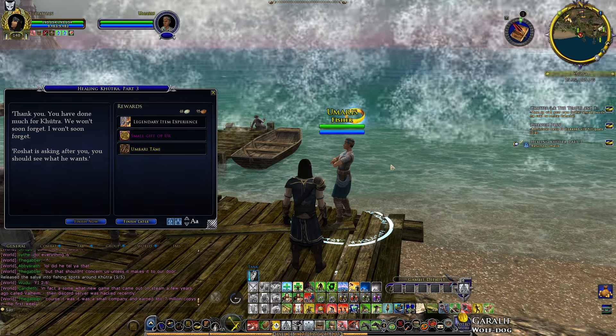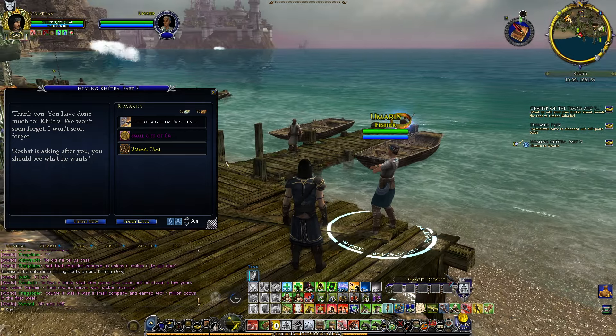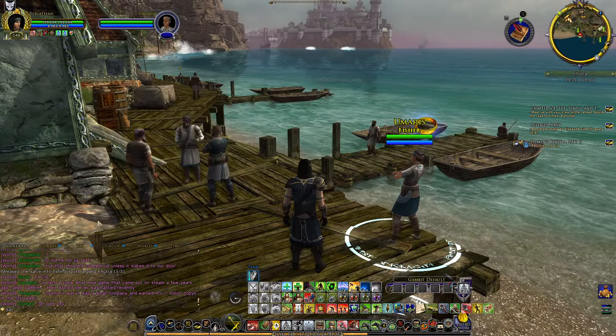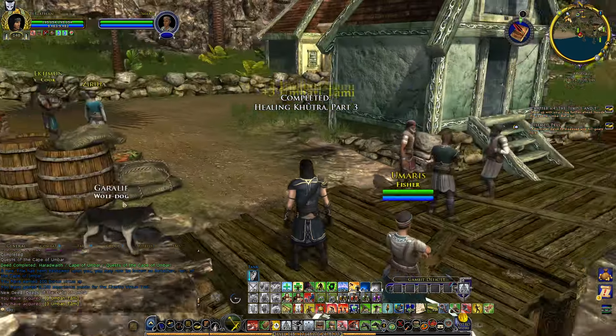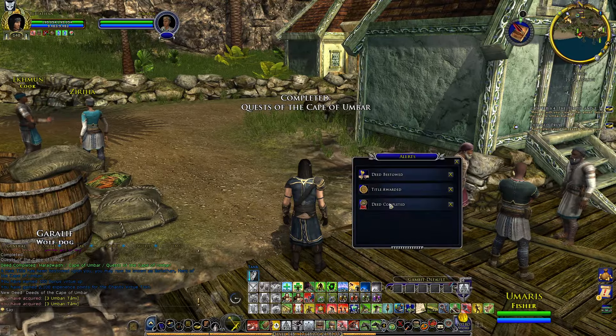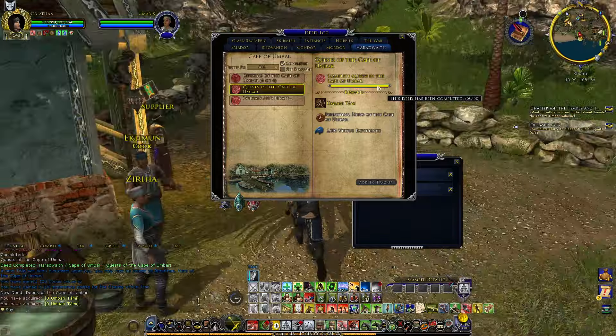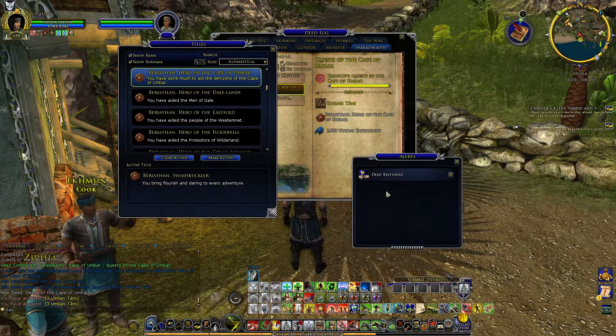Thank you — you have done much for Kuthra, we won't soon forget. Roshat is asking after you — you should see what he wants. So we have completed quests of the Keep of Umbar, and we have the metadeed as well. We have completed 50 quests — took a while, but here we are, Hero of the Keep of Umbar. You have done much to aid the denizens of the Keep of Umbar.